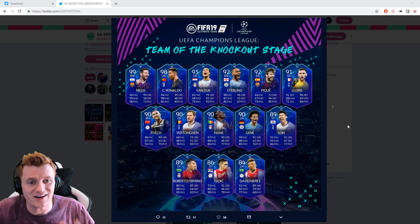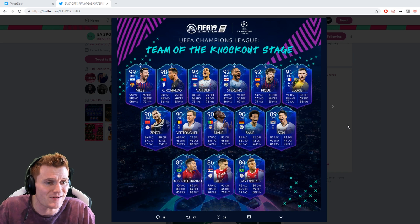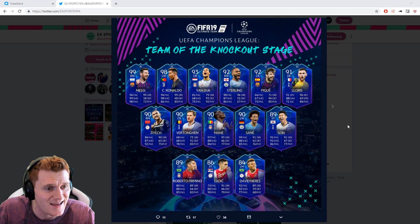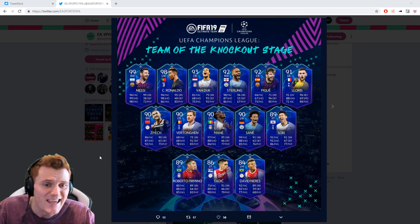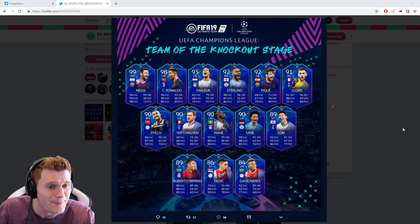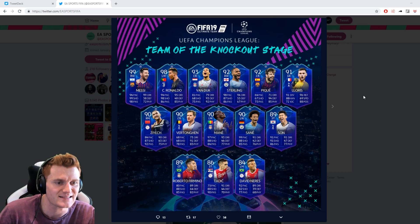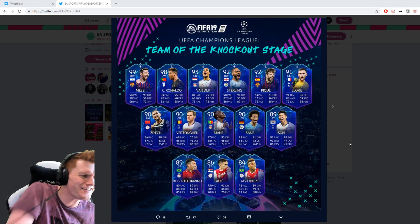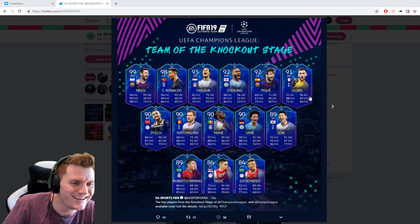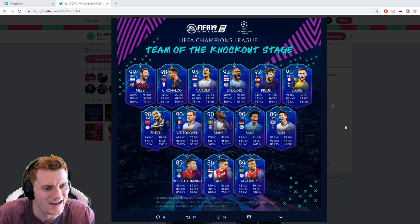We've got the 99 Messi who looks unbelievable. We've also got Van Dijk at 93 rated, Sterling at 92, Pique at 92, Hugo Lloris at 91. Ziek gets a card that's 90 rated — that's outrageous. Betongan, Mane, and Sané all get 90 rated cards. We've also got Hyunmin Son at 89, Roberto Firmino at 89, Tadic at 86, and Neres gets an 84 left mid card.